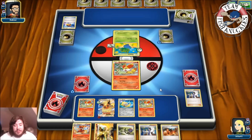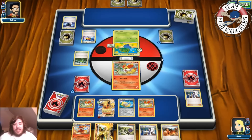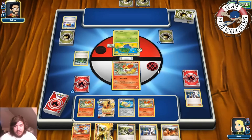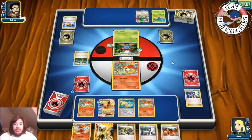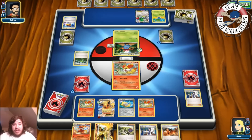It looks like a Gloom — they must have Forest of Giant Plants since why else would they grab that card? There's an Ultra Ball discarding a Judge and a Battle Compressor. There's a Shaymin-EX with two cards in hand. There's a Forest of Giant Plants — we'll see a Gloom come down. Then another Oddish coming down. We see Shaymin setting up for six new cards. The main thing I'm concerned about is Vileplume coming online.